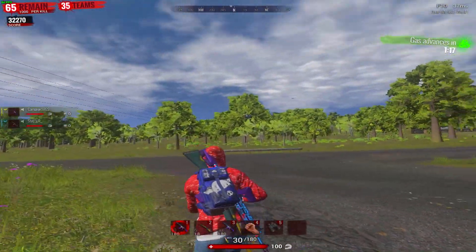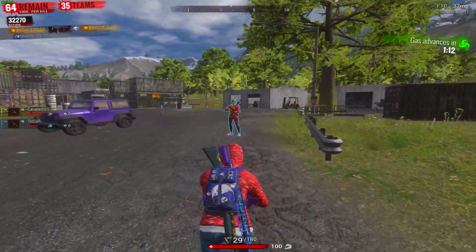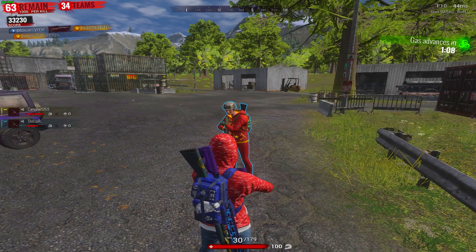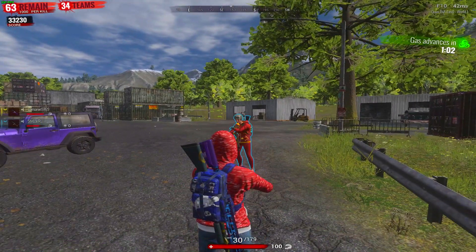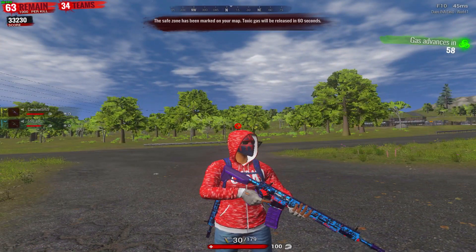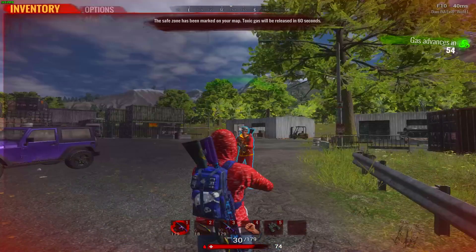I didn't really notice this until I spawned in from the lobby — I always just put my hood up out of habit. Here I'm going to show you how it works. I shoot my buddy's helmet off and you can see his hood goes down. He puts a new helmet on but it doesn't show he's wearing one — his hood goes down and it just exposes his face.